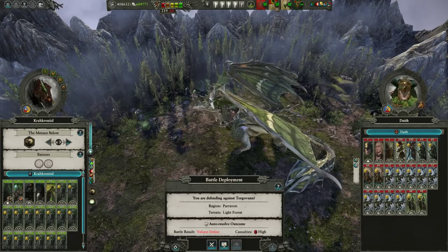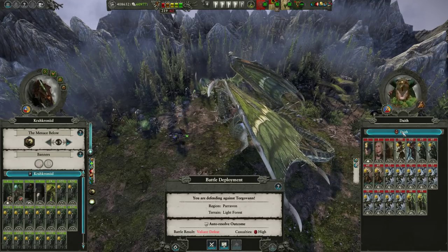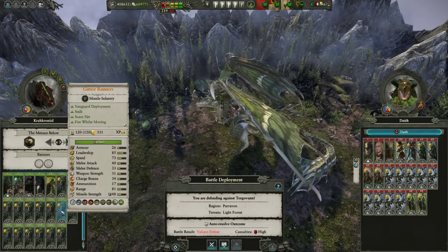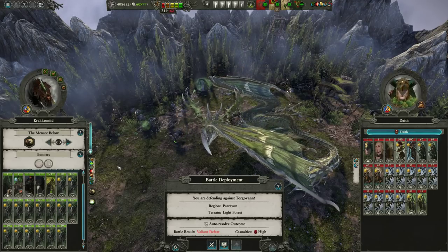Ladies and gentlemen, TuttleWall here, and today we've got a Saving a Disaster battle playing as Clan Eshin, going up against Torgavan, where he's built a Gutter Runner Doomstack. It's not the best Doomstack you can build in the game, but for Clan Eshin it's at least sort of thematic.